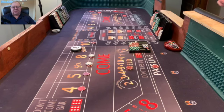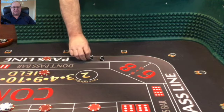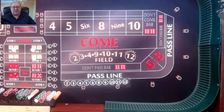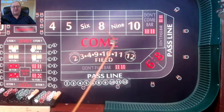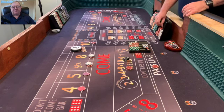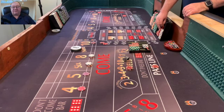It looks like I increased the field bet — I'm up at $15 in the field right now. Dice are good, stance is good, middle finger seems to be good. And it's a 6-4-10 — one die went off axis, but it's going to be a good win in multiple places. We lose the hard way — I need to bring that down — but I'm going to win on the place bet: $10 on the place bet, and $15 on that field bet.